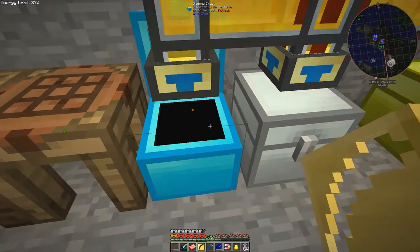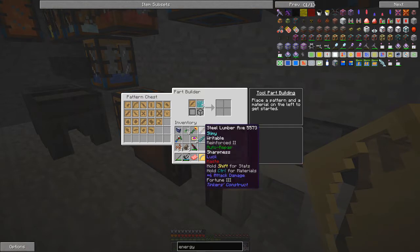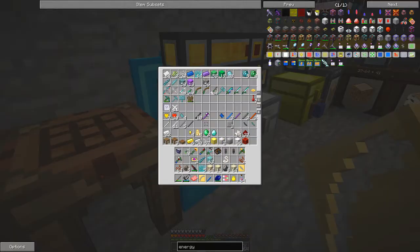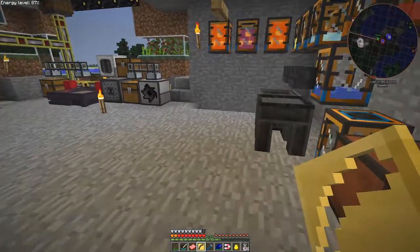We go to the stencil table first of all and make some fletchings. We can do slimy leaves — that makes slime leaf fletching with a break chance of 2% and a durability of 1.4, which makes the bolts more durable. Let's see what else we can make — slimy grass. Feathers was the other option but I'm not sure I have any. Now we've got slimy fletching; let's put those up.